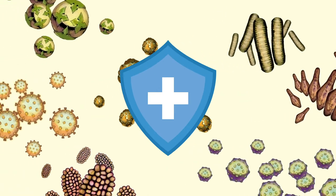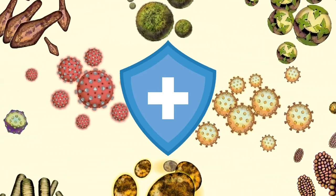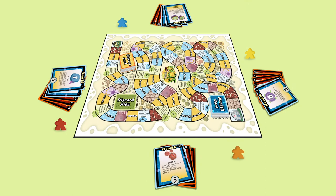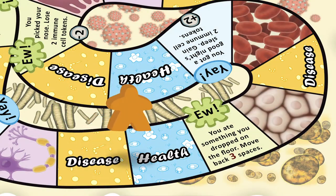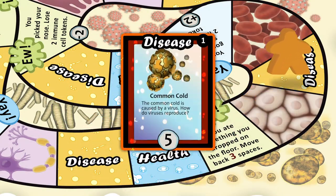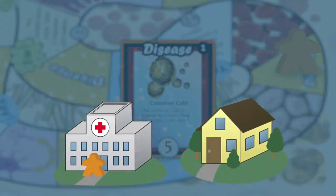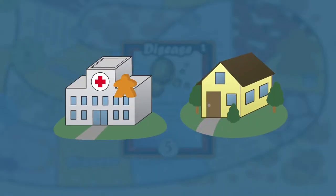All of your immune cells work together to defend your body from infections. In You Make Me Sick, you will fight 11 common diseases while you learn about the immune system. As you move around the game board, you will encounter disease-causing viruses and bacteria, so watch out! Can you make it home from the hospital by defending your body from infection?